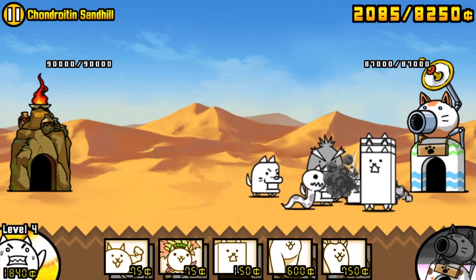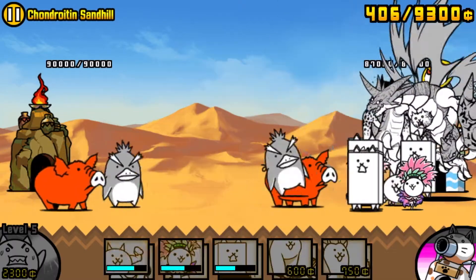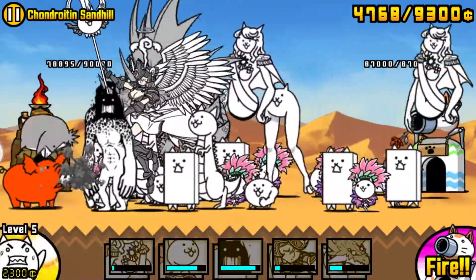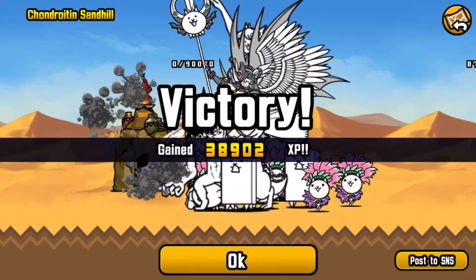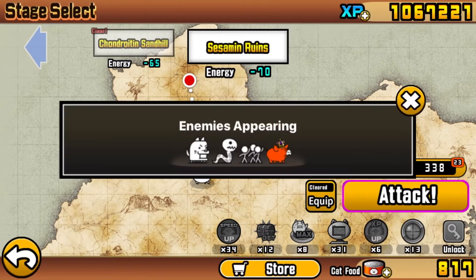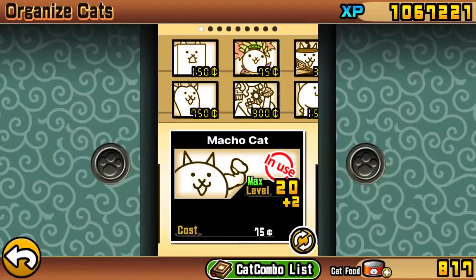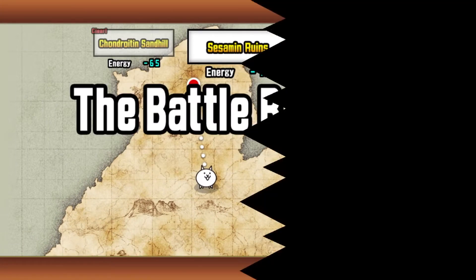We're just gonna send out our wall cats, build up our wall cat a little bit, and then we're gonna send out Bahamut - he's basically gonna shred through the penguins, pigs, and the hippo - and then some titan cats, some Paris cats, some dino cats, whatever you need, and it's gonna be an easy dub. First level, not too difficult at all. It's mainly just Bahamut that's gonna shred through the enemies. With that, let's jump into Sesamin Ruins.